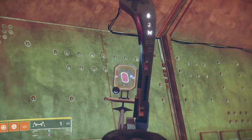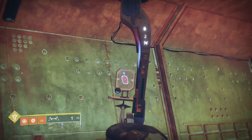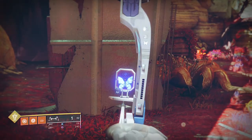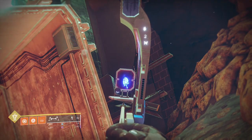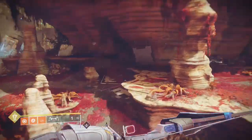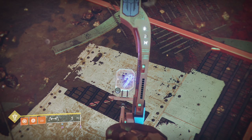Gem 5 is an interesting one. It's found in a shipment container in the Gofannon Forge, accompanied by nine diamonds flashing in a circular pattern like a clock. The nine symbols can be found around the area, each with a flashing diamond of their own which lights up at the same time as one of the diamonds on the clock. The sequence is the symbols placed in chronological order.